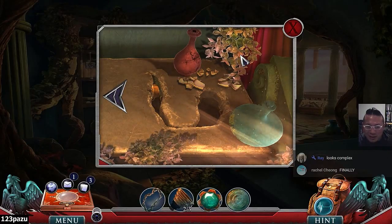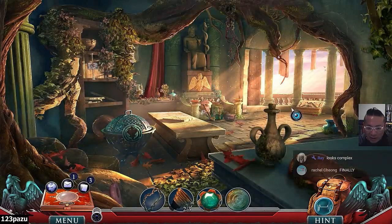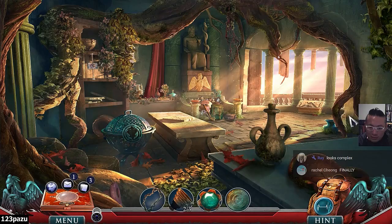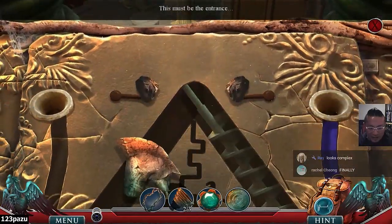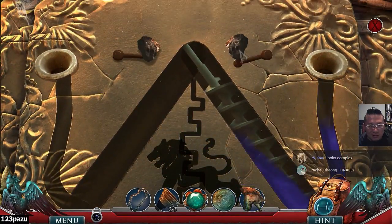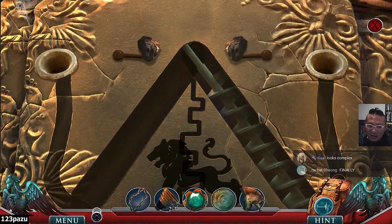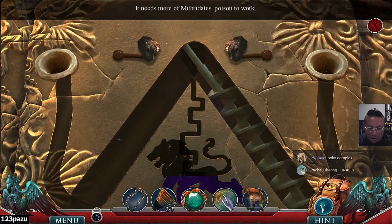We need a magnet — something to attract that piece of metal. This must be the entrance. That's clever design. The poison — Mithridates' poison — there were traces on both sides.